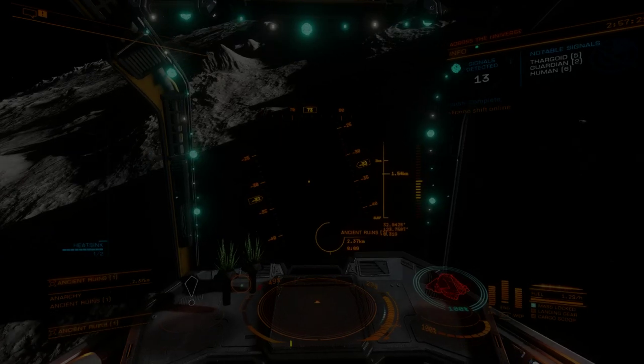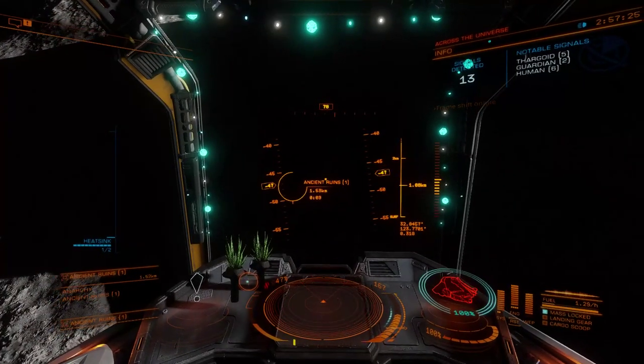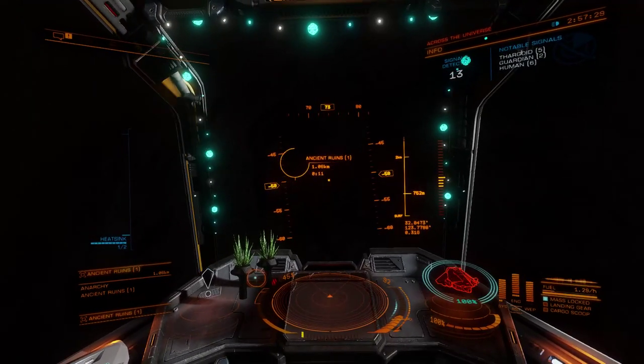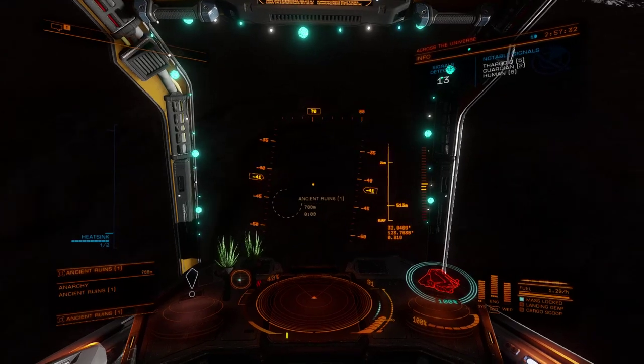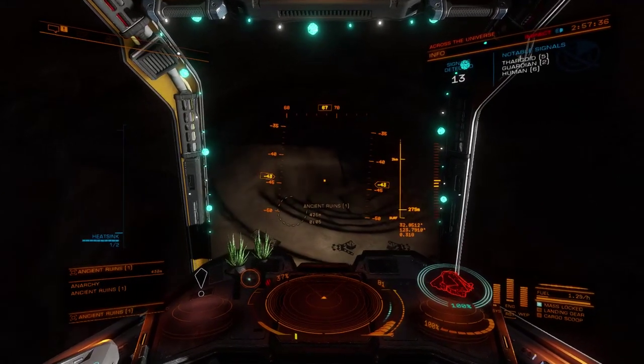Let's take a glimpse into their stories while we explore this historically salient moon. A small warning before moving on: this video contains spoilers from the Azimuth Saga for any who haven't done this themselves. This battlefield is located on Trapezium Sector YU-X C1-2 Moon 1A.